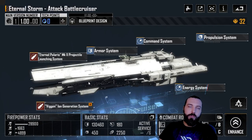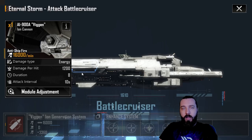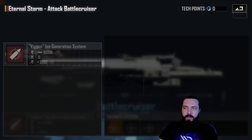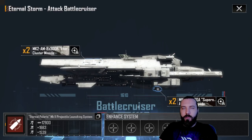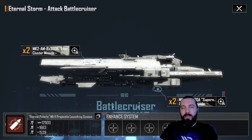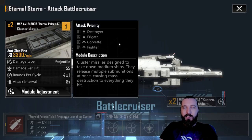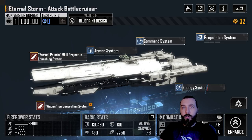The Eternal Storm is the other energy variant battlecruiser. It has the Vegan ion generator ion cannon — the same one on the IO — but with considerably higher damage per hit. In theory it should be better than the Constantine, but from practice and testing the Constantine has genuinely out-damaged it in every situation. I believe this is due to its secondary weapons: the cluster missiles are completely worthless and the anti-ship torps only fire one every 20 seconds, so the secondary system just isn't as strong.